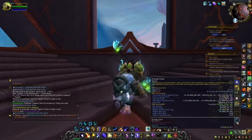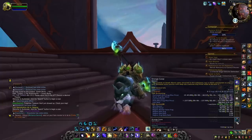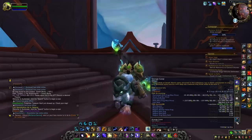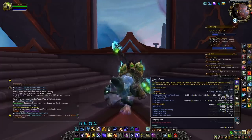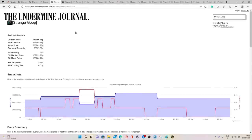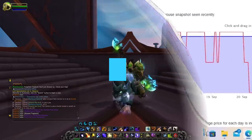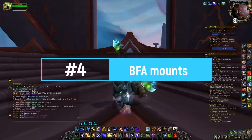I would recommend checking your auction house first because on some realms it's really not worth it — I'd say anything below 100k is not worth it, because it will still take quite some time to get. If the value isn't interesting enough I would not recommend this farm. The sell rate is currently 0.24, and the value on European realms is between 110 to 165k gold, and on US realms 150 to 185k gold on average.